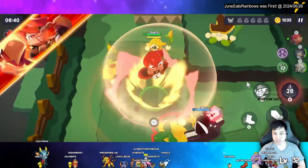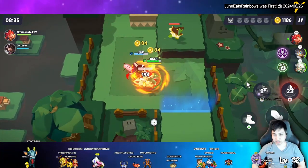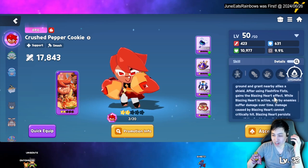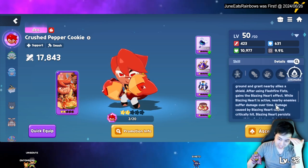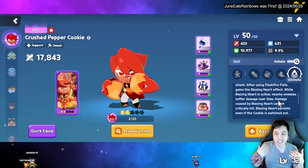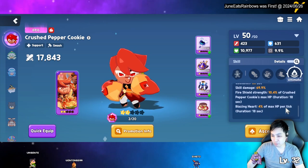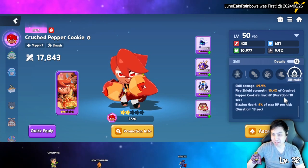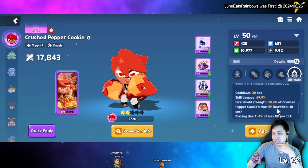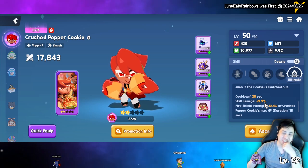His ultimate has him jump in the air and charge down doing big AOE damage. After the AOE he gets a super fire shield with a blazing heart effect. It does a fire aura around him and everything near the shield gets hit periodically — that tick damage is 4% of his max HP. His fire shield strength is 10% of max HP and his skill damage is 69.9%.